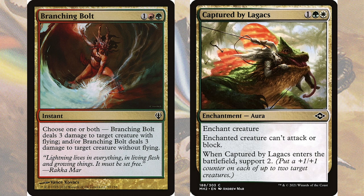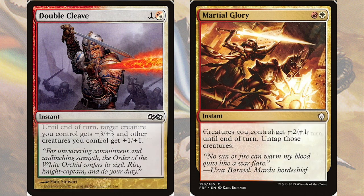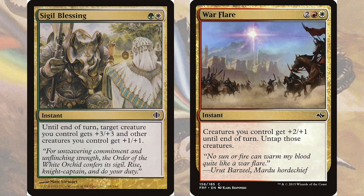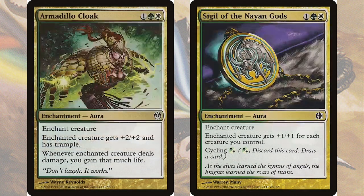We are going to be swinging with this deck and we have plenty of combat tricks to help out. Double Cleave will give a creature double strike, while Martial Glory will give significant pumps to up to two creatures. For pumping multiple creatures, I'm also a big fan of Sigil Blessing and Warflare. However, if you're more interested in consistency, a great place to start is two Naya exclusives — Granger Guildmage and Thornscape Apprentice — both of which can provide first strike at instant speed. We also have some great auras, with Armadillo Cloak giving +2/+2, trample, and lifelink, while Sigil of the Nayan Gods will give a target +1/+1 for each creature we control.